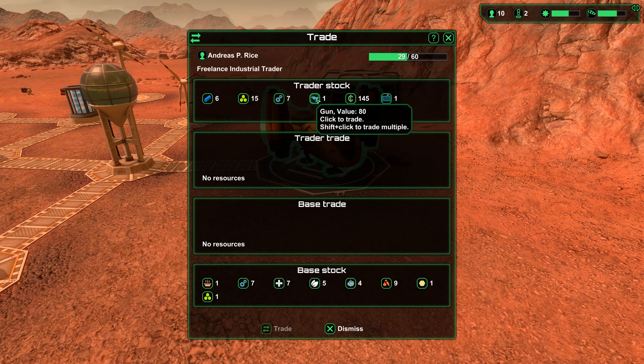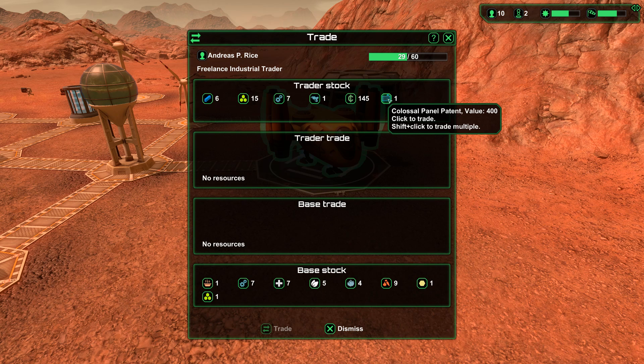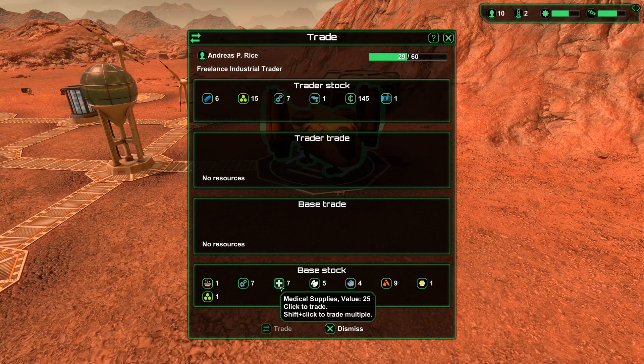Trader trade — no resources. Base trade — no resources. Base stock — I have medical supplies. Interesting — you can build like an economy. I think we're good on the food. Value five, value ten — I would love to buy a gun. Medical supplies are worth a ton. Can I throw the gun in here?